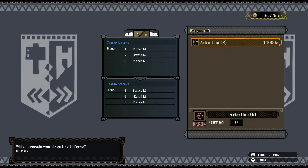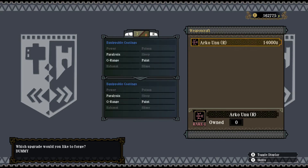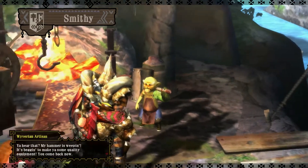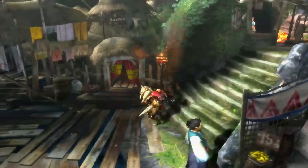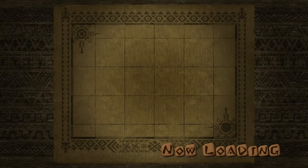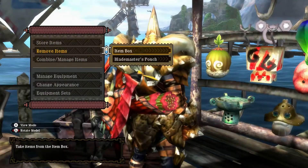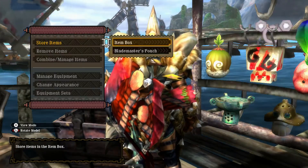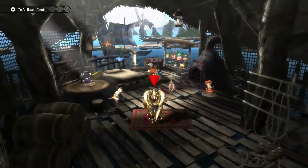Looking at charge attacks: only Stage 1 increases to piercing level 2 from level 1; the other two stages remain the same, so not much boost there. For coatings, we are pretty much limited — paralysis, close range, and paint. At least it boosts paralysis, so I'll bring paralysis coatings. We take 20 paralysis shots and we're pretty much set to go.